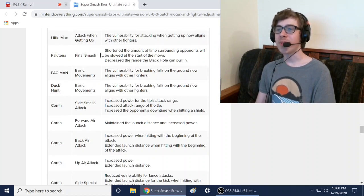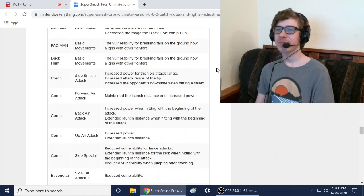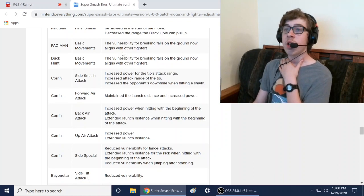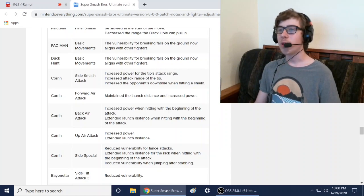Palutena's final smash got a nerf: shortened the amount of time surrounding opponents will be slowed at the start of the move, and decreased the range of the black hole pull. It wasn't really that good to begin with — the black hole mega laser thing wasn't anything special, so they should have just left it.